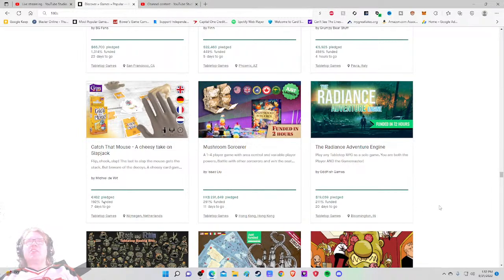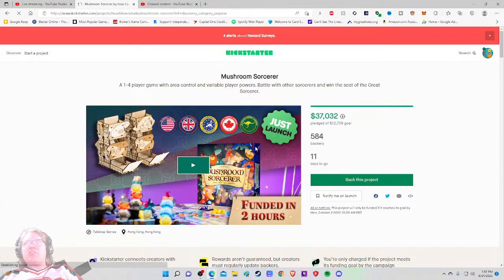The reason I spotlighted this is because I like the main image — it did some solid things. They're showcasing big wooden dice towers, the player count, and the mechanisms with area control and variable player powers. I'd love to zoom in on the box and the artwork a bit more. It's from Hong Kong, which is not typically where we see a lot of board games from, so I'm excited to check this one out.